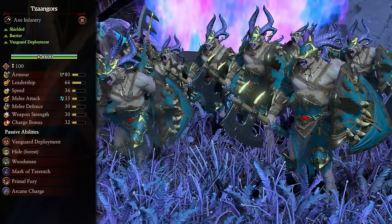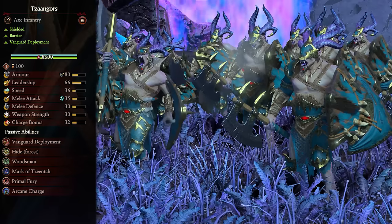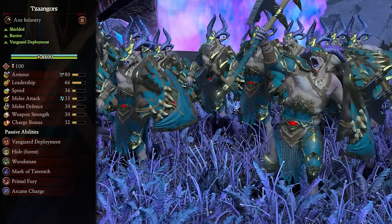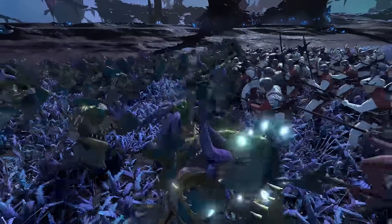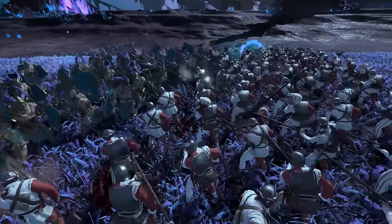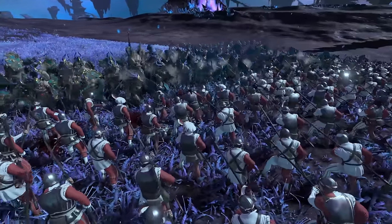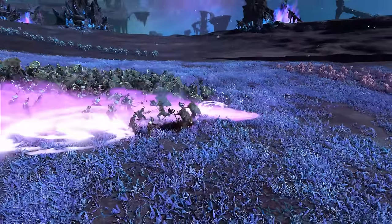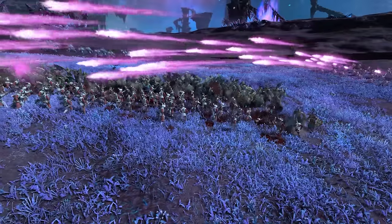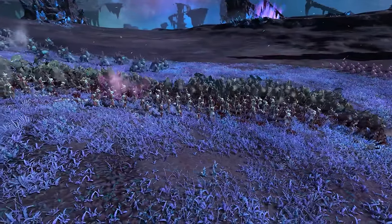Next up we have the Sangors, a variant of the Beastmen Gores that have been added to the Beastmen roster alongside Slaanesh. Compared to regular Gores, they're a lot more defense-focused with a ton more armor, as well as increases to defense, leadership, charge bonus, and the addition of the barrier. This is at the cost of some minor speed, attack, and weapon strength, but not much, so it's a pretty great trade-off. In the Tzeentch roster, they bridge the gap between Marauders and Forsaken/Chaos Warriors pretty well, offering a decently cheaper price point while still being considerably tougher than earlier offerings. They make for great tankier frontline units in the early to mid game, since that much armor is going to stop basically anything non-armor piercing, giving missiles, magic, and monsters plenty of time to deal all the real damage.